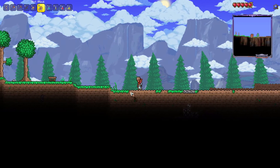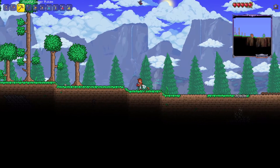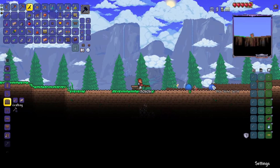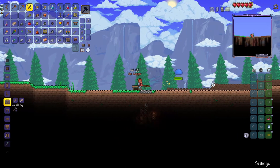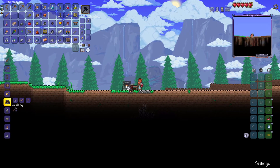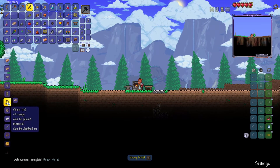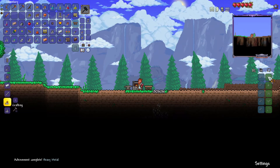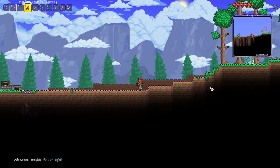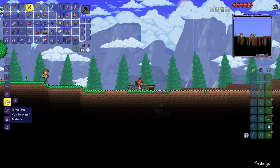We need to do some things at spawn. Let's go grab our workbench and place it down. We've got some slime friends coming. Let's see what we want to make — we want a furnace, and sure, we'll make an anvil. Oh look at that — we can make our hook! We've already got a hookshot, ladies and gentlemen! Let's make some bars.